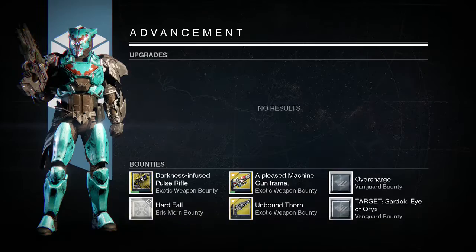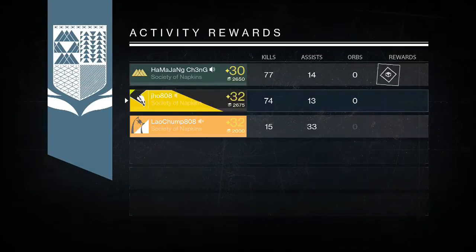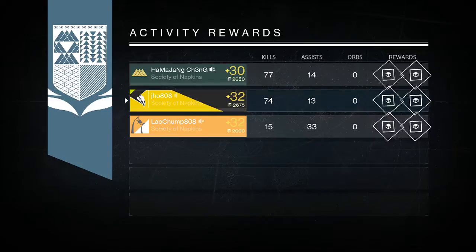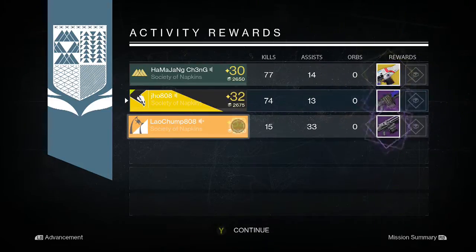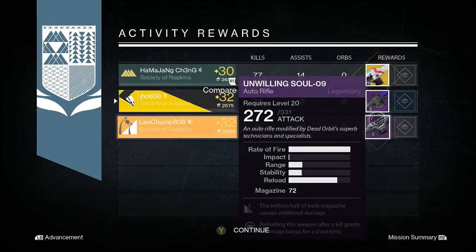That's two exotics in a row for him. Then heading into my last character on my Titan, I picked up the Culling Machine Gun — a Legendary Machine Gun, I believe it's a Future War Cult one. And my friend picks up a Suros Regime. That's three exotics in a row for him this week — pretty good week for him.